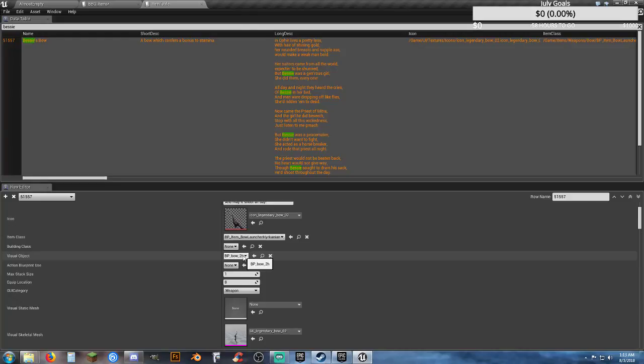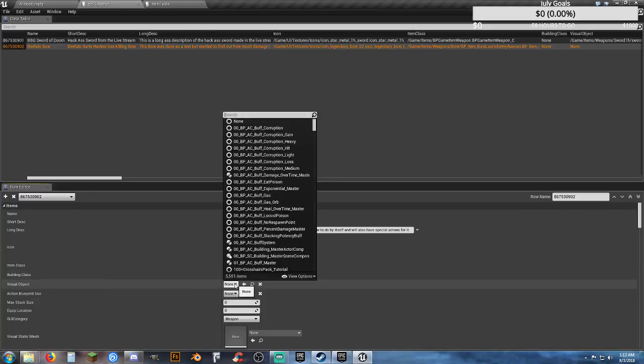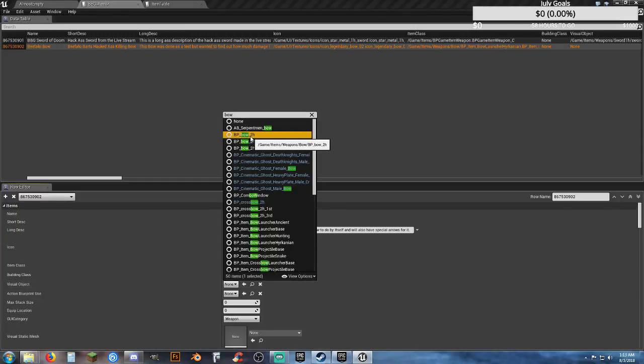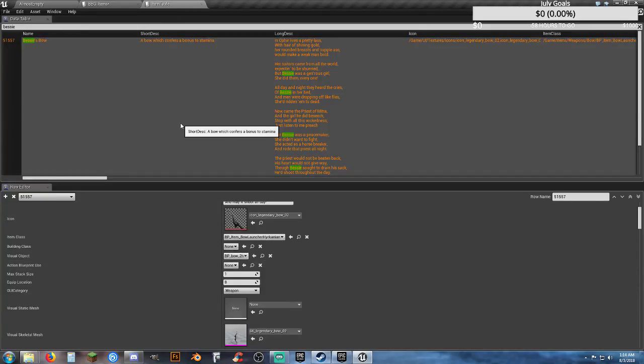The visual object is BP bow two-hand. I'm copying down some of the information I see here. Occasionally when you're putting these in, especially the item class, it can actually take two or three minutes for it to resolve what it's doing. Just bear with it if you're following along. We'll probably see that again whenever I do the arrows to go with this bow.